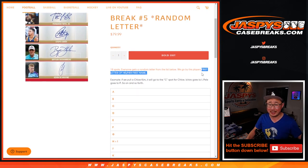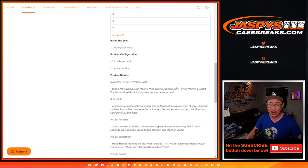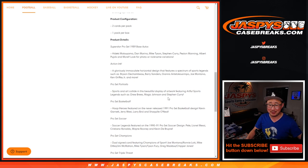We're going by the first letter of their first name. You see some combo letters right there — two autos per box. Pretty solid checklist, and like some kind of random stuff in here too, which makes this pretty unique.